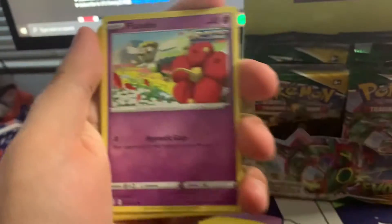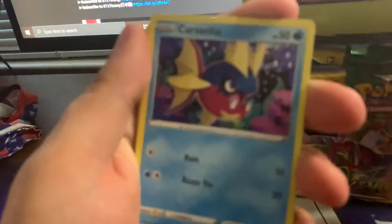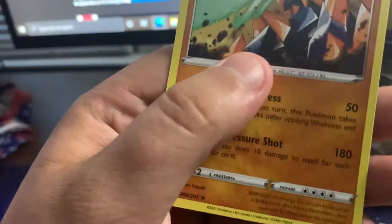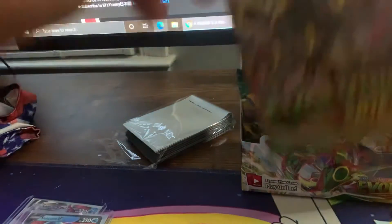Seel, Slakoth, Flabébé, Carvanha, Dwebble, Steel Energy, Crystal Cave, Toy Catcher, reverse holo Flapple, and a non-holo Gigalith.